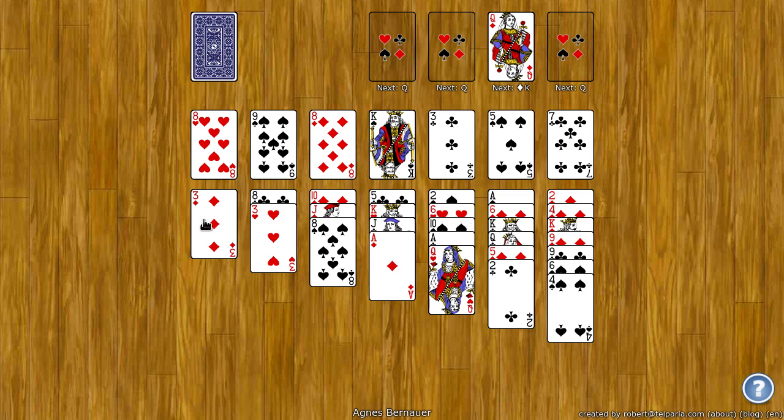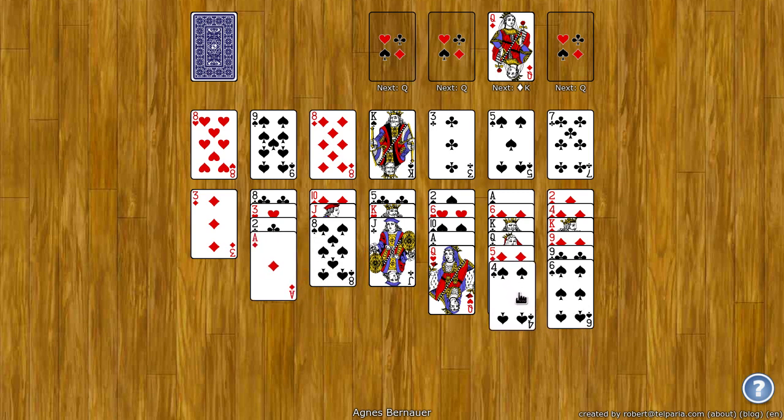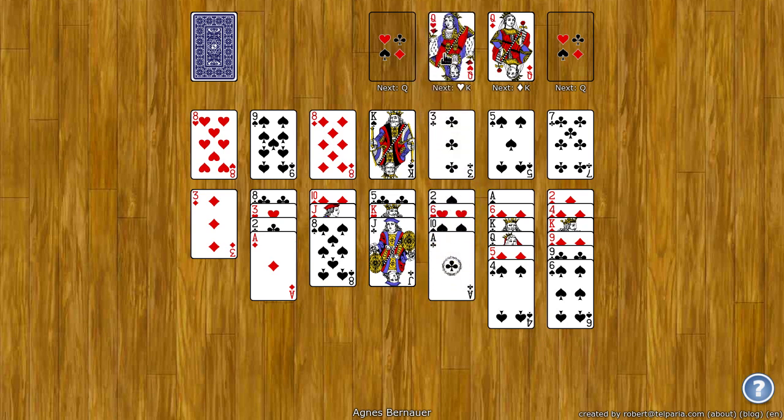On the tableau down here, you build down by rank and alternating color. So I can take a 2 and put it on a 3, an ace on a 2, a 4 on a 5. I can put this queen up here, etc. 3 on a 4.